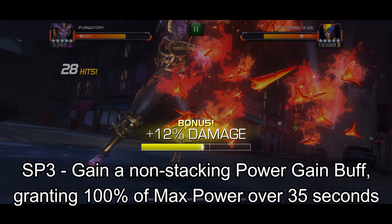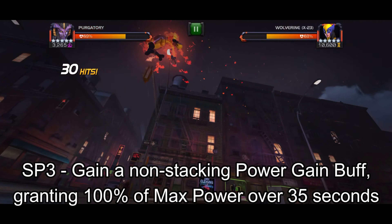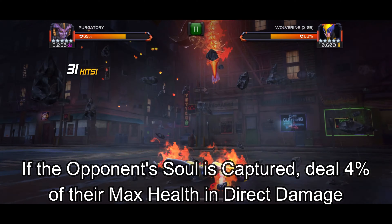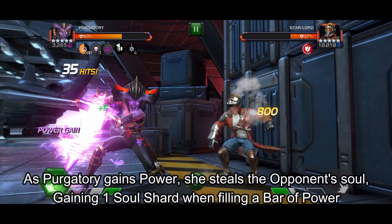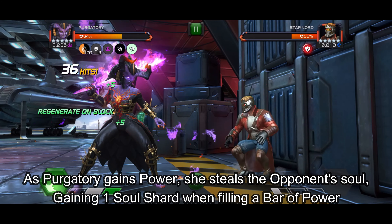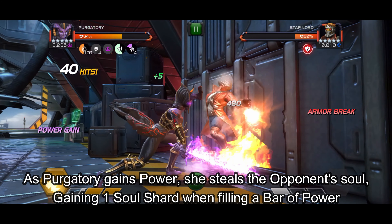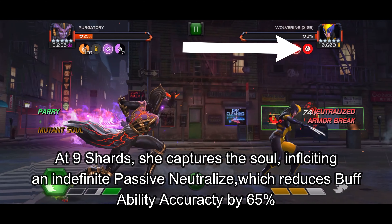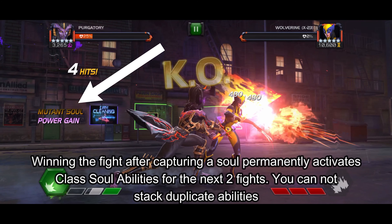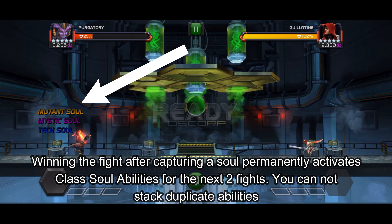Using Special 3, Purgatory gains a non-stacking power gain buff, granting 100% of max power over 35 seconds. If the opponent's soul is captured, it deals 4% of their max health in direct damage. As Purgatory gains power, she steals the opponent's soul, gaining 1 soul shard when filling a bar of power. At 9 shards, she captures the soul, inflicting an indefinite passive neutralize which reduces buff ability accuracy by 65%. Winning the fight after capturing a soul permanently activates class soul abilities for the next 2 fights. You cannot stack duplicate abilities.